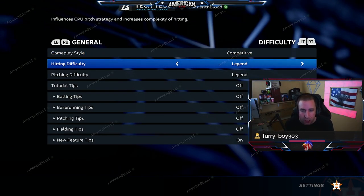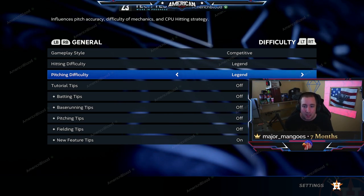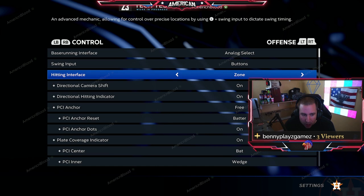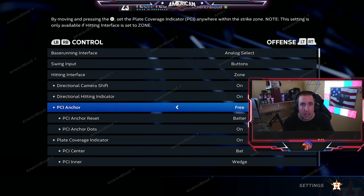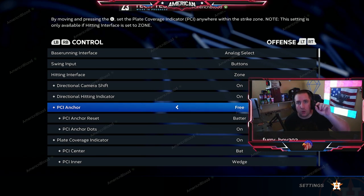Let's go over the settings and I'll show you why they are the way they are. General competitive hitting difficulty: Legend. So competitive game style, Legend difficulty — if you're playing custom practice, practice on Legend and it will definitely help you out. Button swing input: Zone Hitting. Make sure you're on Zone Hitting. Also new this year: Free PCI Anchor, which means you can anchor your PCI anywhere in the strike zone, not locked into one of those preset zones.